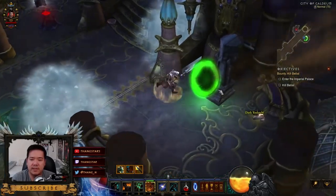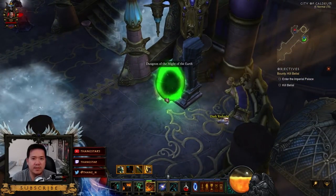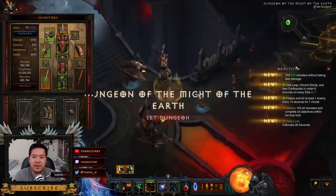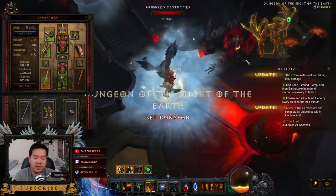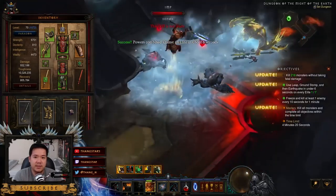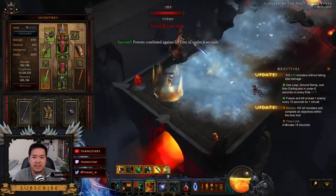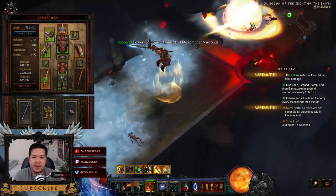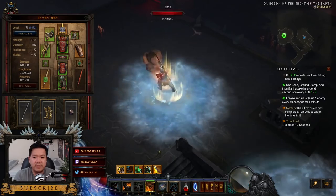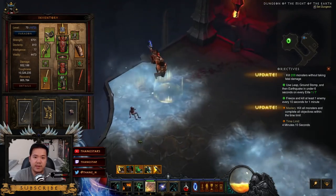So this is where the set dungeon portal is — let's go inside. Once we are inside, we have our objectives: we have to kill an amount of mobs without taking fatal damage, then use Leap, Ground Stomp, and Earthquake in under six seconds for every elite, and then freeze and kill at least one enemy every 10 seconds for one minute.